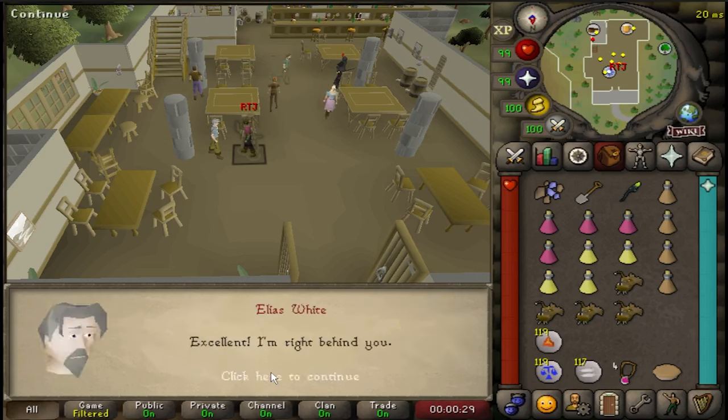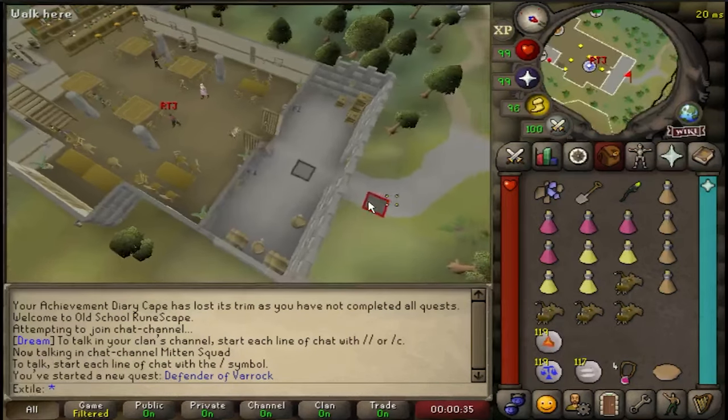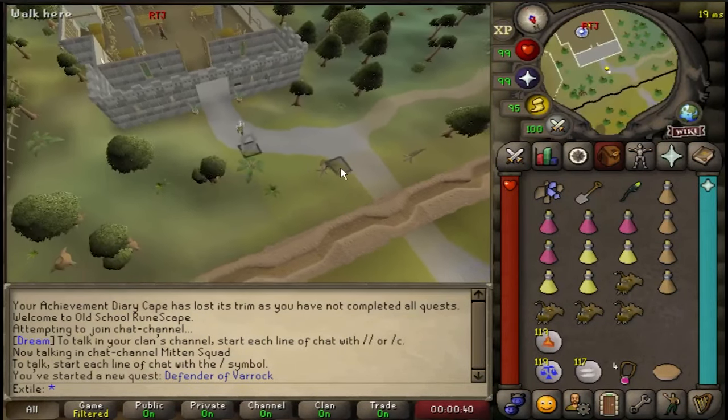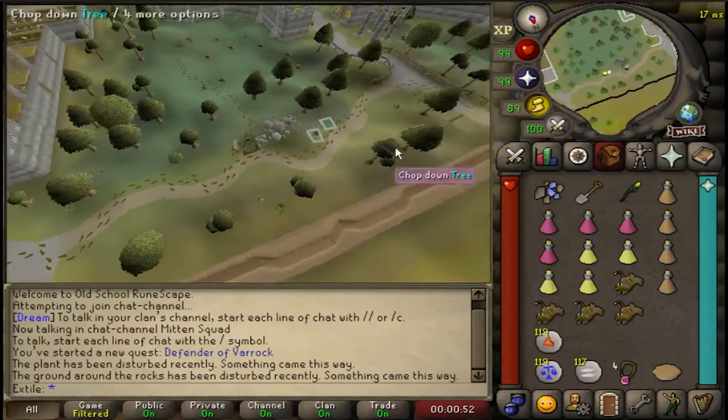Start the quest by talking to Elias in the Jolly Boar Inn and say let's get started. Run north of the inn and inspect the plant or the sign until you start to get footprints. Follow the tracks as far as they lead and search the surrounding objects with the inspect option on them.